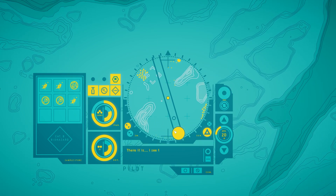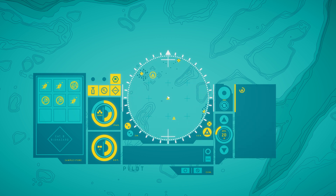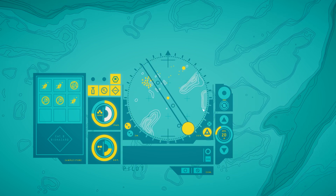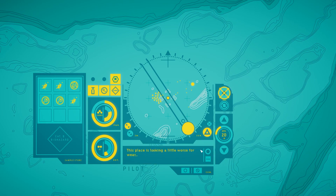Let's end here. There it is — I see the waystation ahead! Waystation. A waystation set up by Mene Nomura. It's seen better days, but it still functions beneath the coating of stalks. I wonder if we can get more power here. This place is looking a little worse for wear — let me see if I can find an access port. Mene never did take care of her equipment. Some things never change.